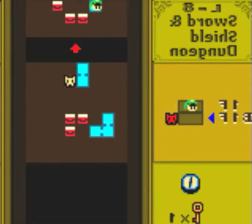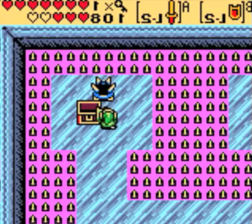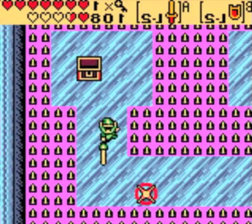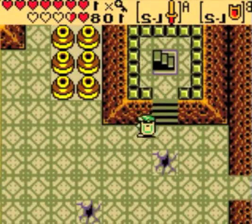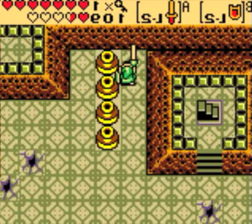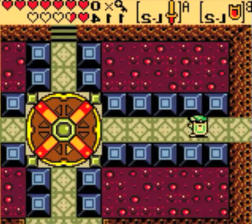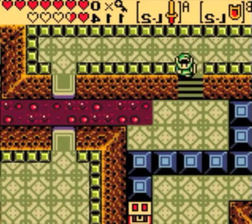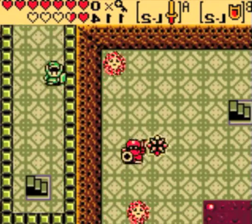Now you can sort of see why it's called Sword and Shield Maze. There's the button. I should've found the Steadfast Ring — I think that's a real ring, it stops you from slipping, though I can't remember exactly what it does; I'm working from memory here. And another spinner puzzle — I think I need to go back around. We can go down here into the staircase.